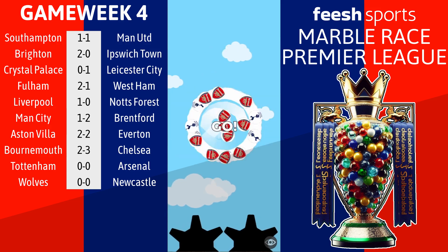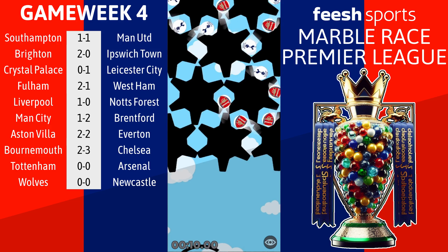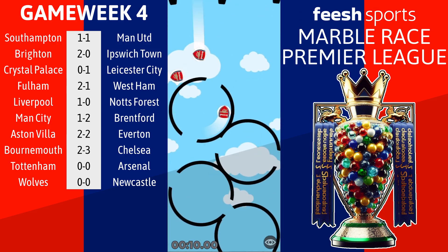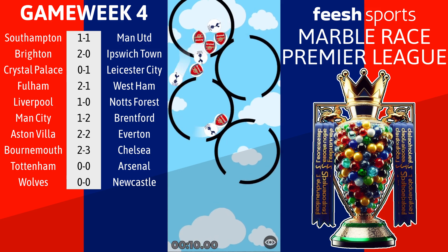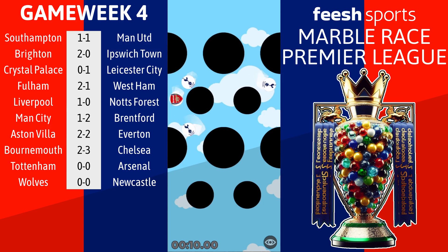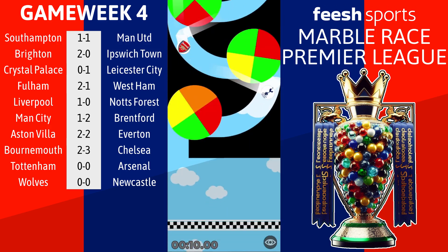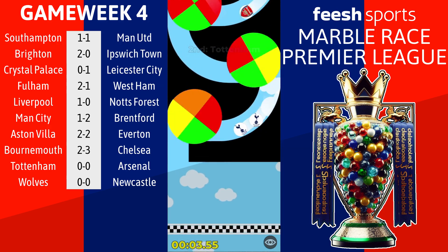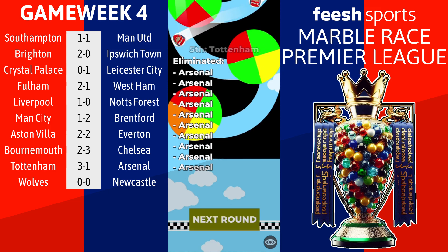Game number 9 - a massively important London derby between Tottenham and Arsenal. Both teams have started the season pretty atrociously. Tottenham currently second bottom with 1 point from their first 3 games, Arsenal with only 3 points as well. Lots of Arsenal marbles bundling down but Tottenham sneaking ahead. There are three Spurs balls getting away, then Arsenal get one through first. But Tottenham equalise, then score again - it's 2-1, it's 3-1 Tottenham. A shocking result for Arsenal. This one finishes Tottenham 3, Arsenal 1. Spurs move out of the bottom 3.